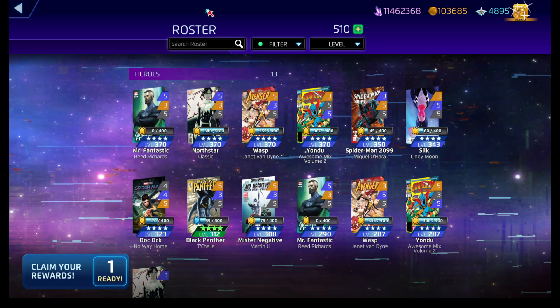Yeah, you'll be competing with Silk using your black or her black, but at that point when you start putting web tiles out on the board almost every turn with either Miguel or Spider-Man Infinity War, it really doesn't matter too much.